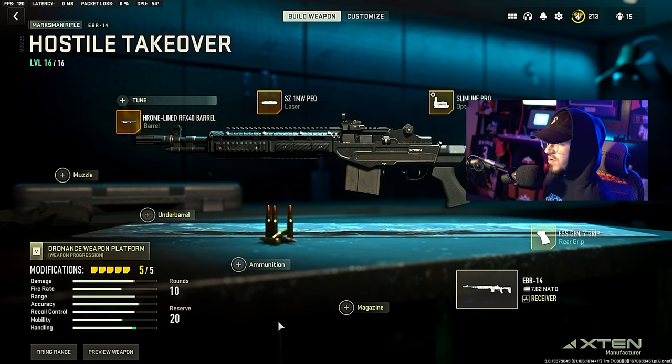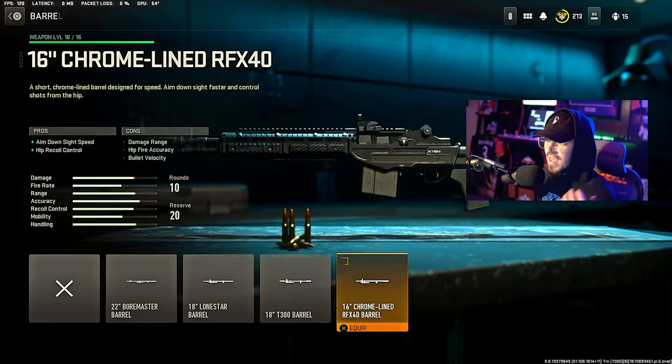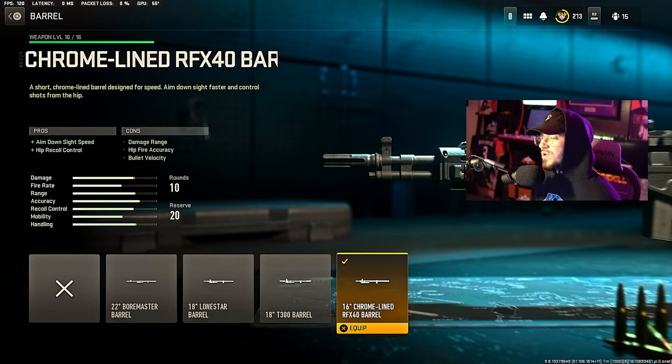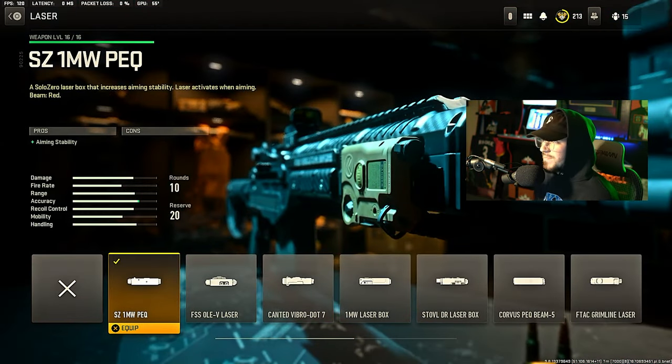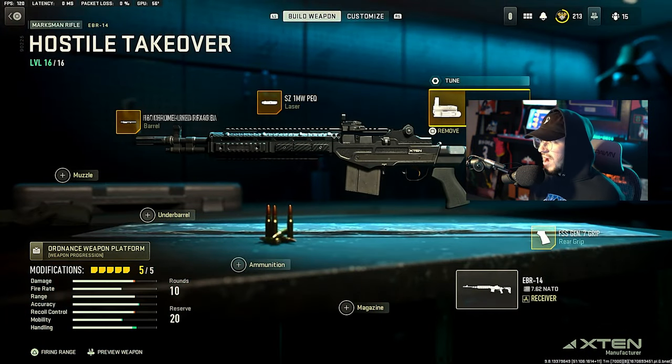For the barrel we are running the 16 Chrome Line RFX barrel - bit of a tongue twister right there. This gives ADS speed and hip recoil control. Then we're going over to the laser, running the SDM Milliwatt PEQ laser which gives aiming stability.